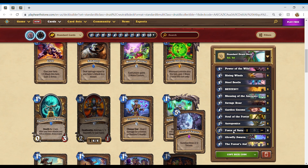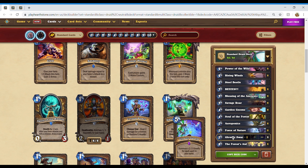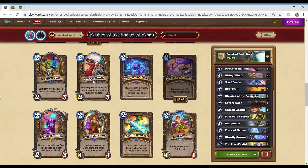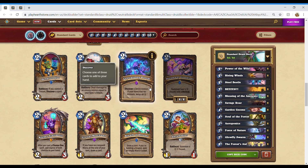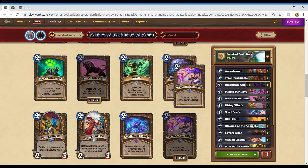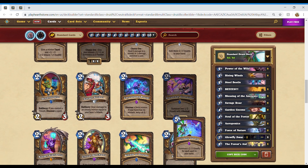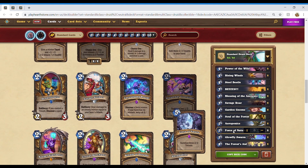This deck is derivative from the Treant Druid list that was very dominant in the Galakrond's Awakening meta. This deck has potential and can probably will see success. It can see reasonable upgrades in Guru the Maitri and Crystal Song Portal. Even without legendaries, I think this deck can take on the best of them, with the only epics being Glowfly Swarm and Force of Nature.